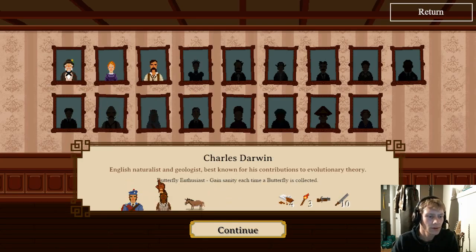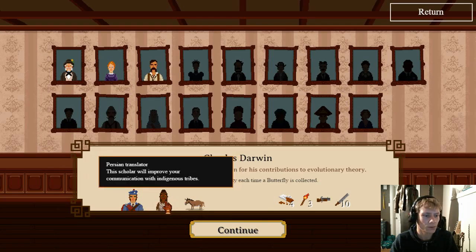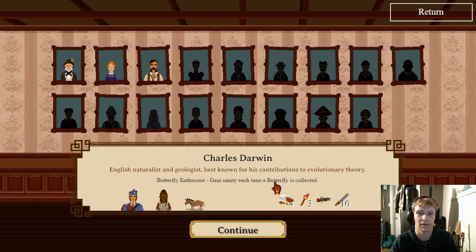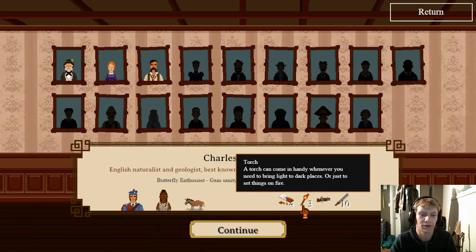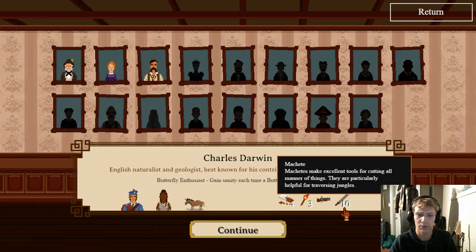We have three choices right now. We can play as Charles Darwin — English naturalist and geologist best known for his contributions to the evolutionary theory. He is a butterfly enthusiast: gain sanity each time a butterfly is collected. We get a Scottish soldier — as much a tough warrior as a fine gentleman — a Persian translator who will improve communication with indigenous tribes, and a donkey who can carry many additional crates. We also get chocolate rations, three torches, a shotgun, and ten machetes. I'm assuming we waste a machete every time we use it.